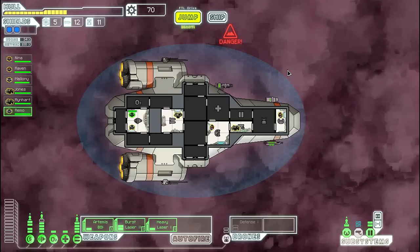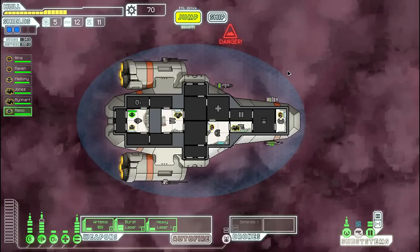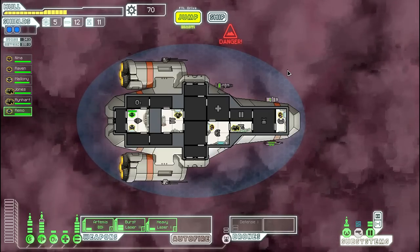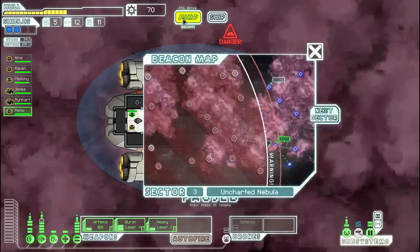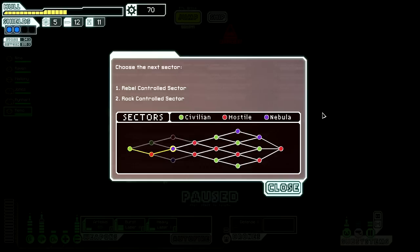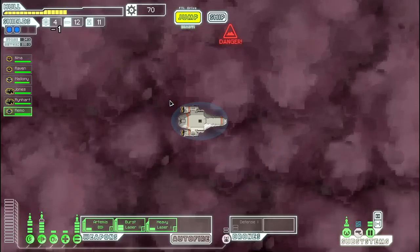Hey guys, Cubehamster here again with another episode of Faster Than Light with Cubehamster on normal difficulty. We are currently in sector 3, just about to jump to sector 4. I think I prefer to go to the rock control sector.